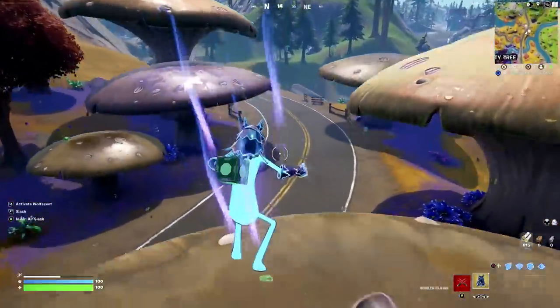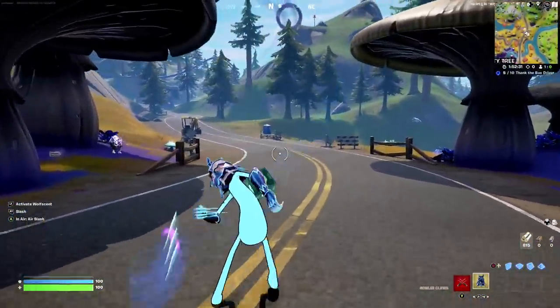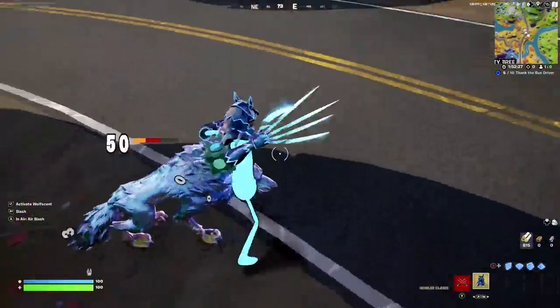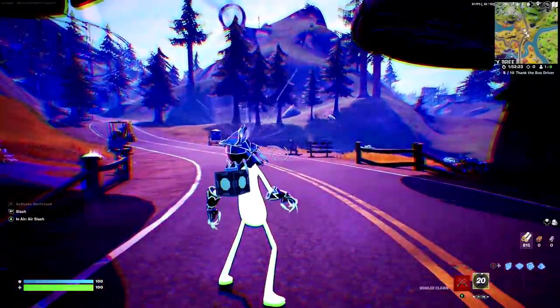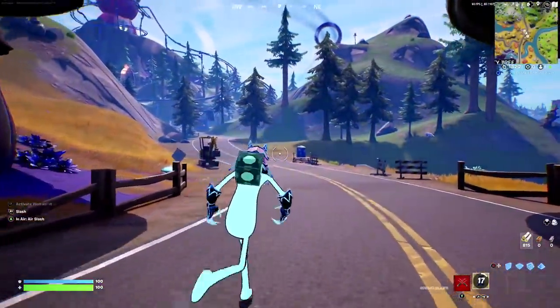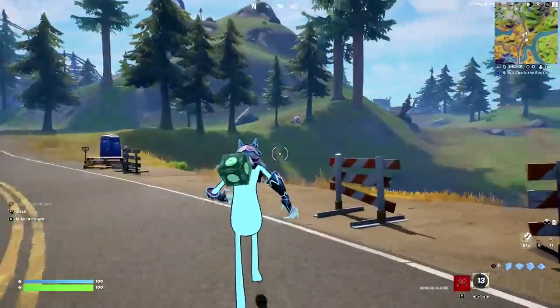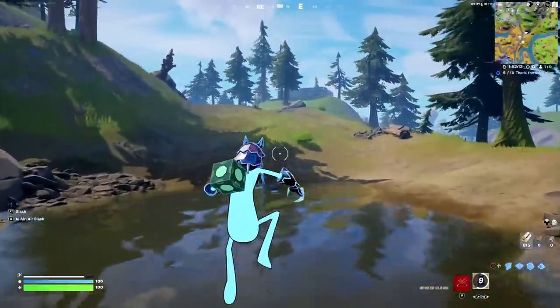There are a few other abilities I'll demonstrate now. You can use the normal slash, which is pretty cool, and it has a few different combos. We'll try it against this wolf here so you can get an overview. And other than that, it has an LT ability which activates wolf scent, which will locate anybody nearby. You can see at the bottom right there's a little cooldown as it begins to cool down slowly.